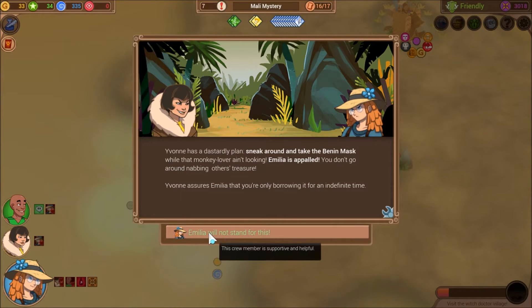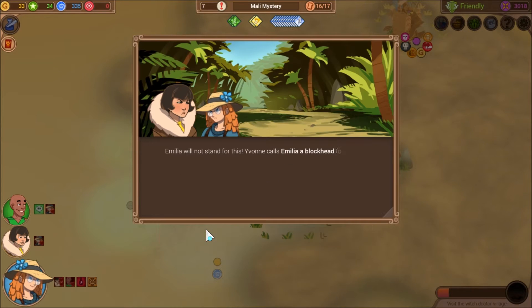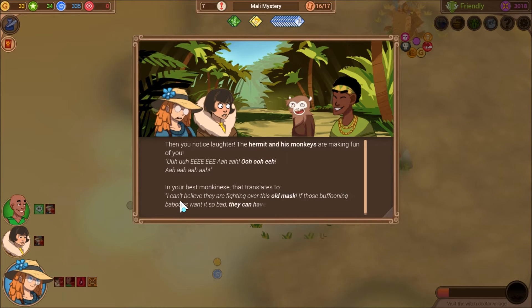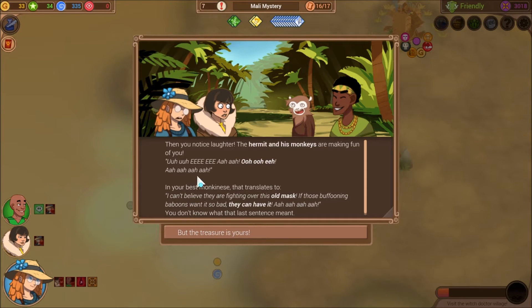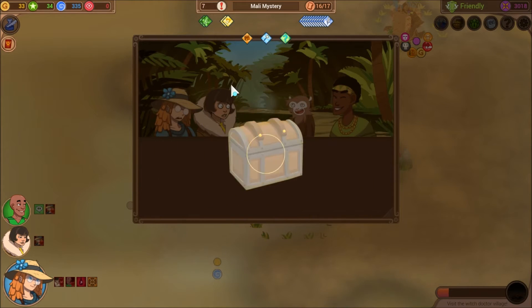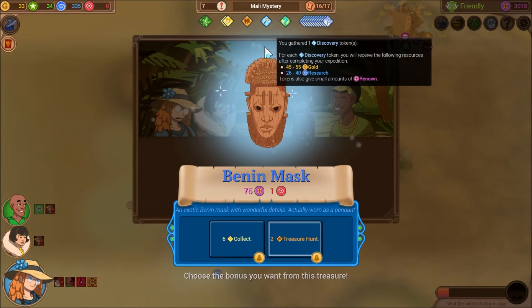Amelia will not stand for this. She is supportive and helpful. Yvonne calls Amelia a blockhead for not taking a treasure like an explorer, and Amelia retorts by calling Yvonne a moronic moose. Within seconds, a fight breaks out. Then you notice laughter — the hermit and his monkey are making fun of you. That translates to: 'I can't believe they're fighting over this old mask. If those buffoons want it that bad, they can have it.' So we got a secret and a binan mask because these two are opposing alignments — plus a treasure hunt and a discovery because we got an artifact.